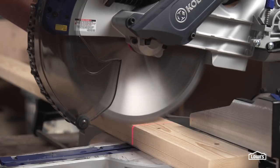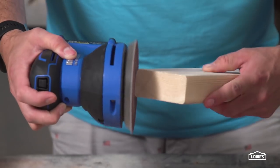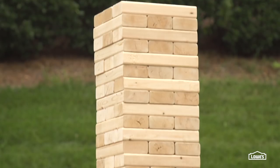First we're going to start with building giant... okay, we can't call it that. We're going to build a giant tower of blocks. This one's super easy. All you do is cut a ten and a half inch section from a 2x4 and sand the edges smooth, and then you do that 53 more times. Recruit a buddy to help with the sanding and you'll be done in no time.